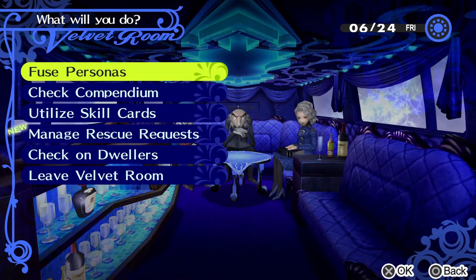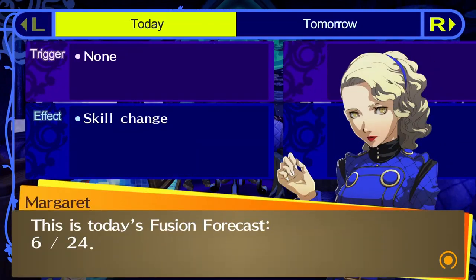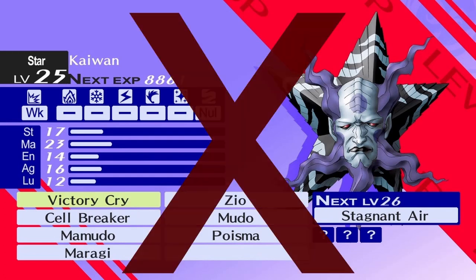Before we go in, I should mention that we're not going to be using the strategy of fusing a Kaiwan with Victory Cry on the 24th of June. It's possible to get this incredibly powerful move early in the game — it fully restores HP and SP after every single fight, meaning most of the community considers it a cheat or exploit at best. Everyone pretty much agrees it removes all challenge from the game, so we won't be doing it.